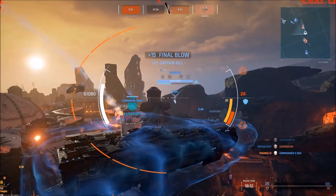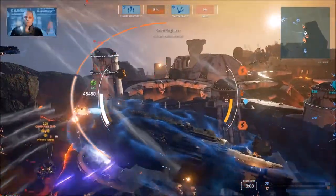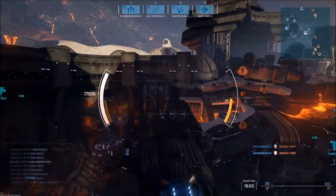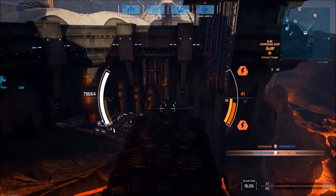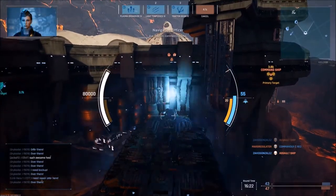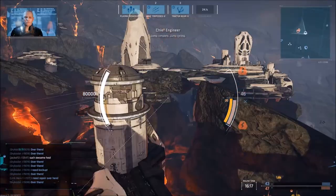After you destroy your target, or decide that you won't be able to, you will want to warp out — usually back in the direction you came from, and most likely towards your team. You can see that I wait for my energy to replenish before initiating warp. This is important if I want to be able to raise my shields when I land, as you will usually be landing in the middle of the enemy team.